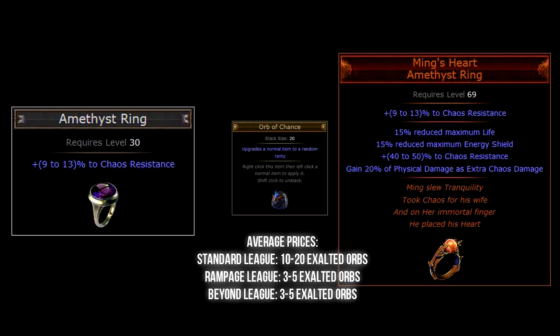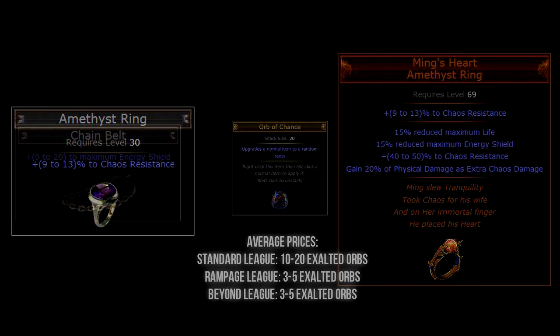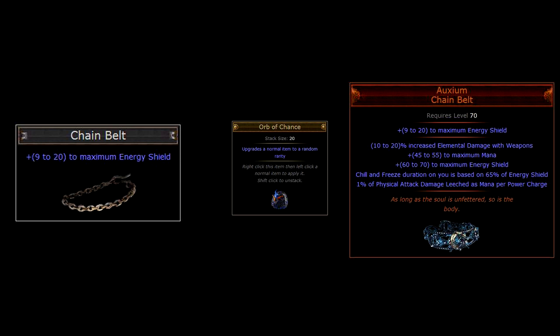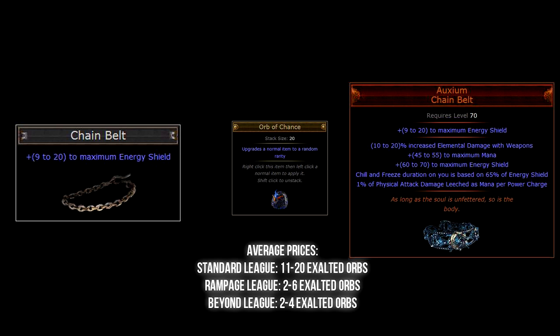For the last item, while Ming's Heart might look good on your fingers, we need some bling for our waist as well. For that we need a belt — not just any belt, a Chain Belt. Chaos orbing this might find the awesome Auxium suddenly in your inventory. The thing that makes Auxium show-off worthy is its ability to gain 1% physical damage leeched as mana per power charge, and freeze and chill duration based on 65% of energy shield instead of life. It also grants a good amount of energy shield. The Chain Belt base item type can be found right from the start of the game at level 1.